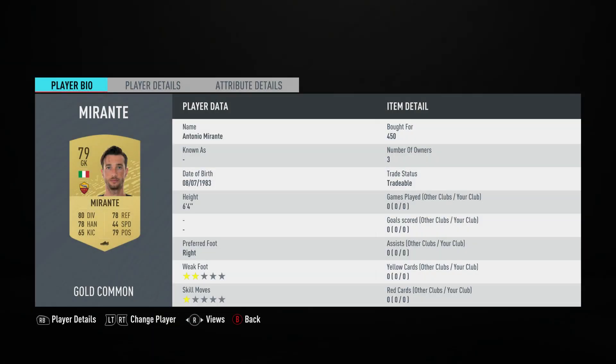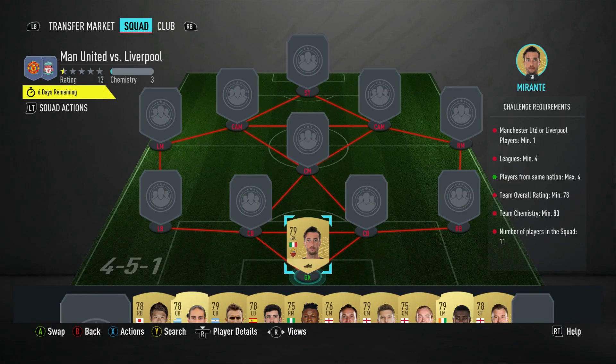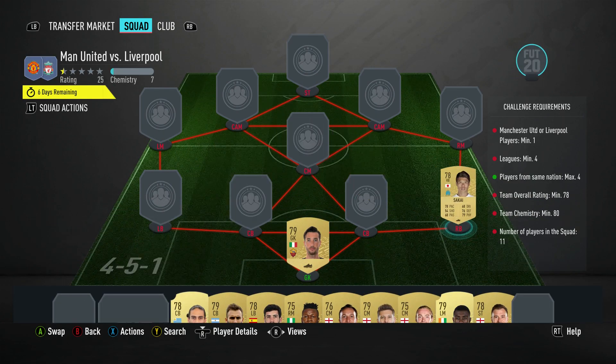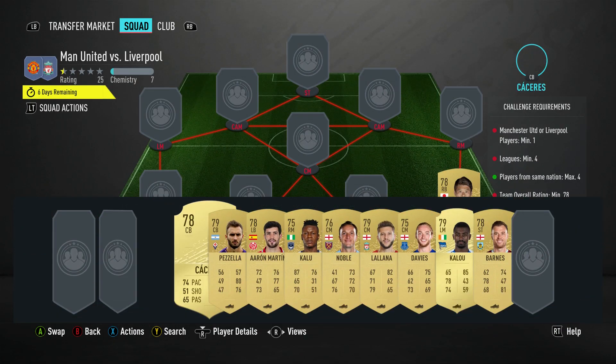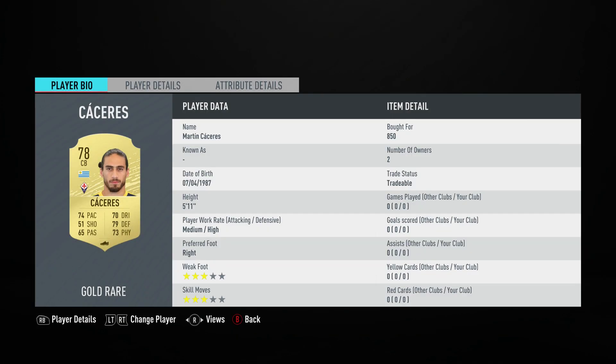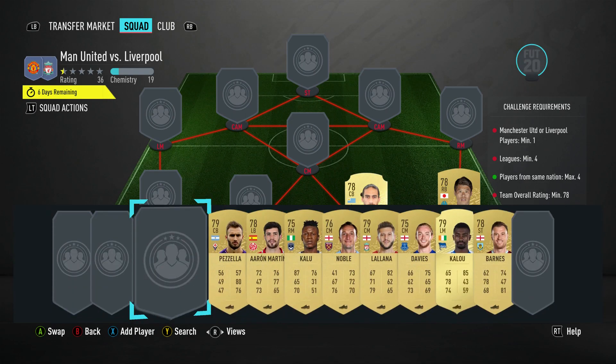In goal, we have got Antonio Milante, bought for 450. Plays for Roma in the Italian first league and is Italian. The right back is Hiroki Saka — should be able to get him for 700. Plays for OM in the French league and is Japanese. Center back on the right is Martin Casales, bought for 850. Plays for Fiorentina in the Italian first league and is Uruguayan.